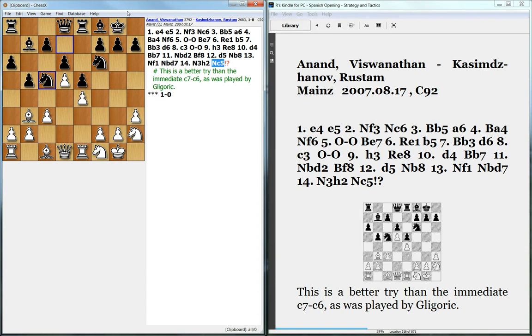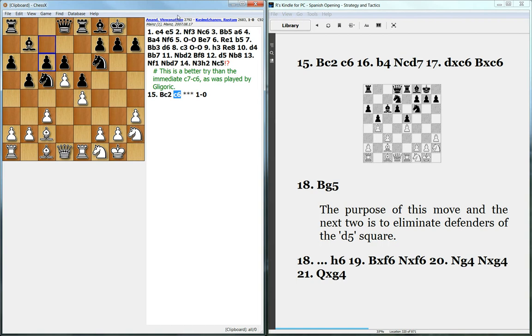Before Black plays pawn to c6, he first drives away this bishop, which is a good idea. In the book I also look at pawn to c6 instead of Nd5, but here we're going to look at Nd5. On the next page, Black's strategy is to undermine the pawn on d5.